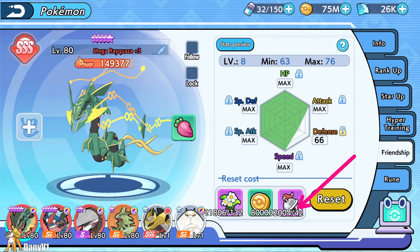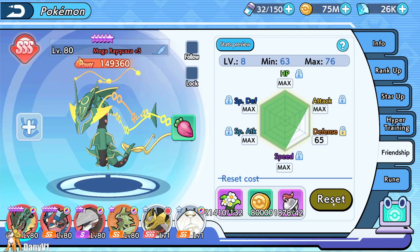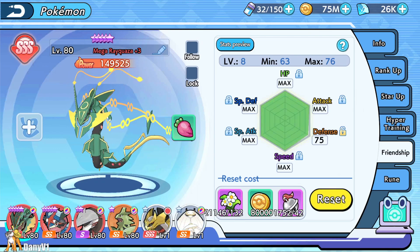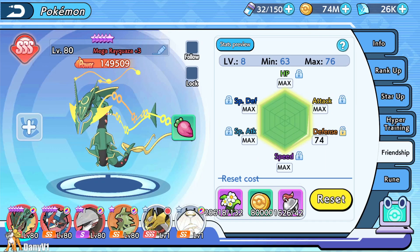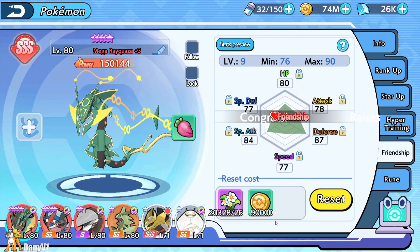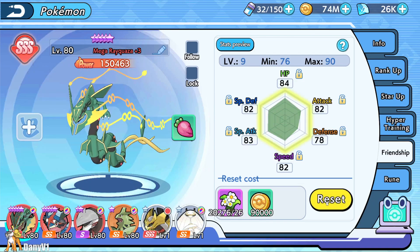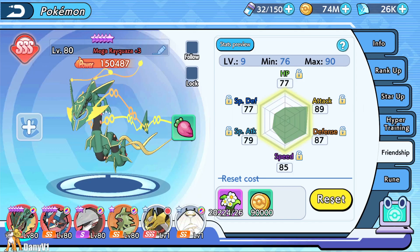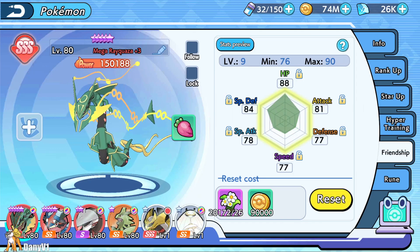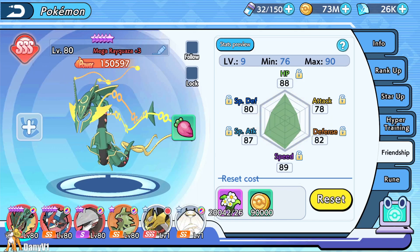Right now it's costing me 42 bells per reset, and I only need one stat maxed out — this is painful. And we got it! Level 9 is my highest friendship level, even on Greninja as you can see. Do I want to go even further? It gets super expensive the higher you go.